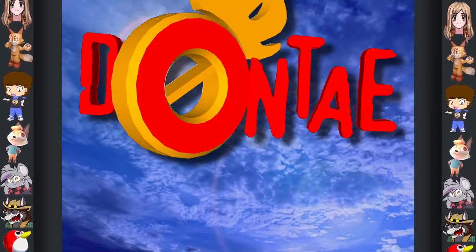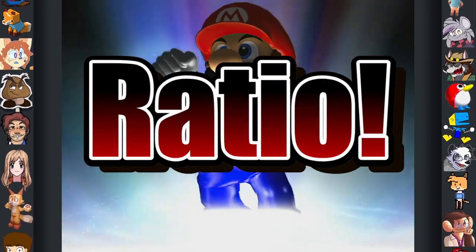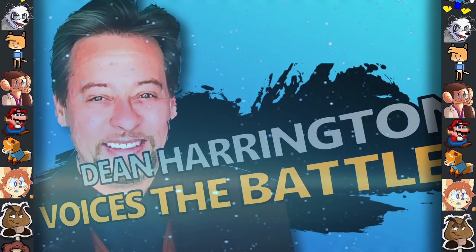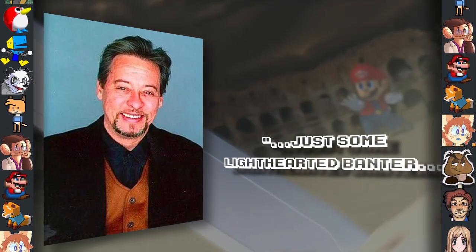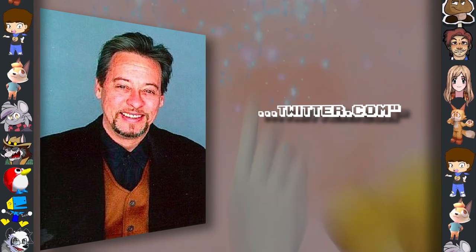Did you know? In Super Smash Bros. Melee, there is an unused voice clip of the announcer saying something. After interviewing Dean Harrington, he later admitted that this was just some light-hearted banter recorded to reference the worst social media website in the world, twitter.com.